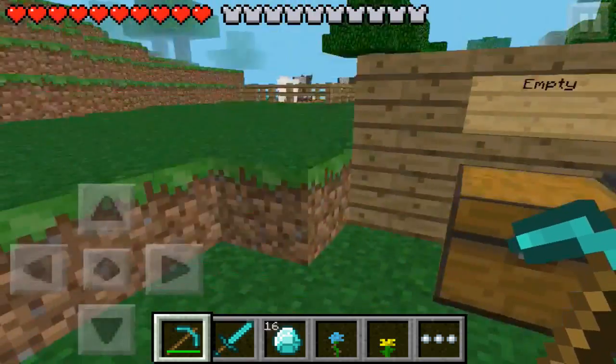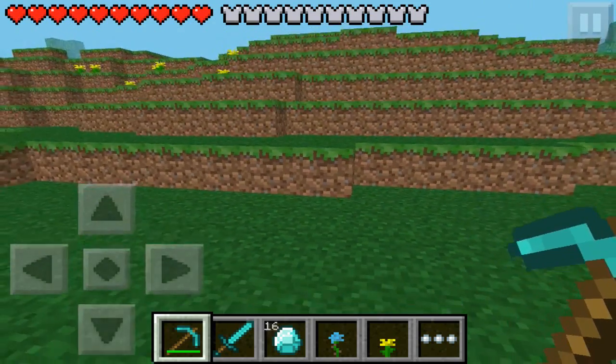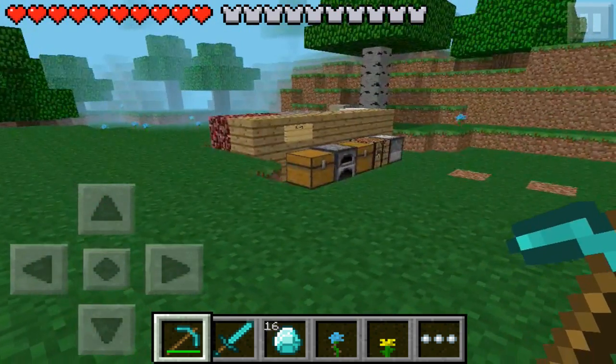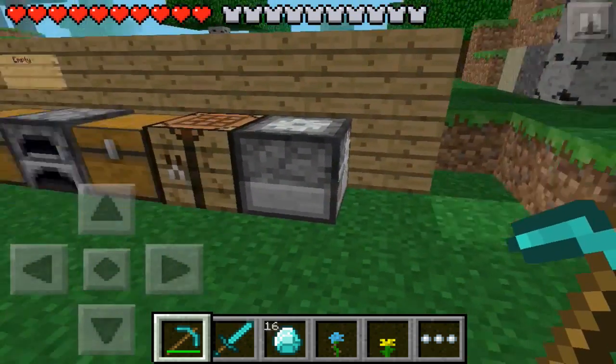Also when you're on creative and you're flying about, when you tap fly, these two buttons here change. Now the next thing on my list is the stone cutter.